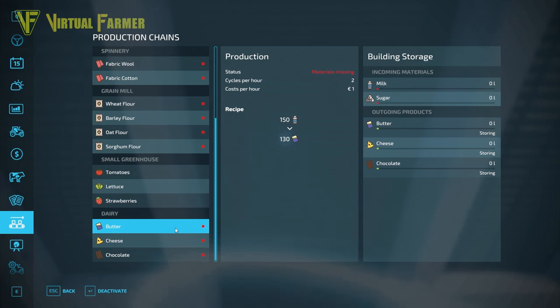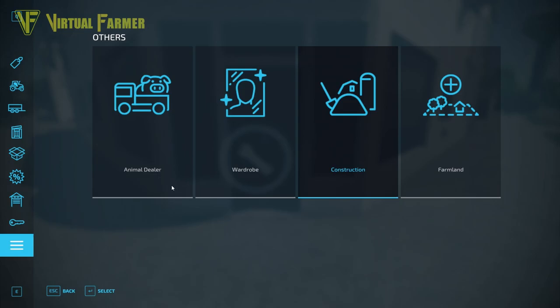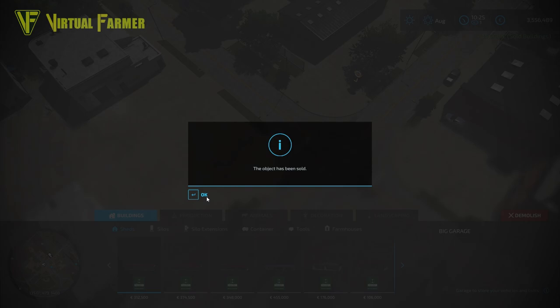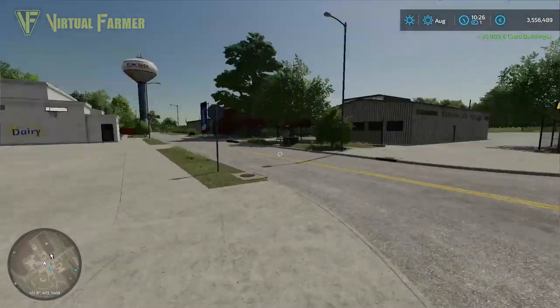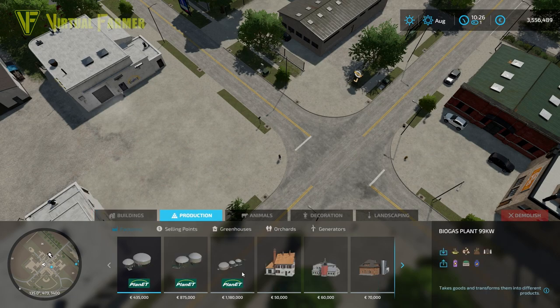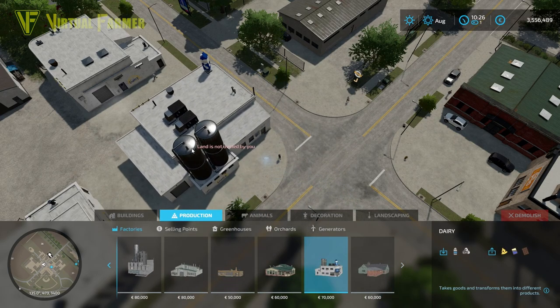One last thing: if you want to get rid of a production chain — say you've sold all your cows and don't want the dairy anymore — it would seem you can't sell it from the production chain menu. But because these are treated as placeable items, you go back out, into the build menu, into construction, select demolish, and click on it. You get a payout — in this case 3,500 — and the building is removed.